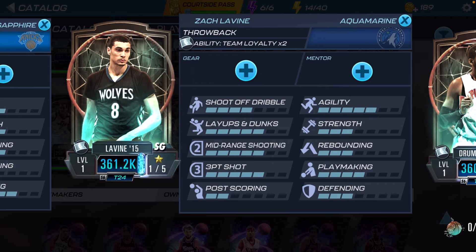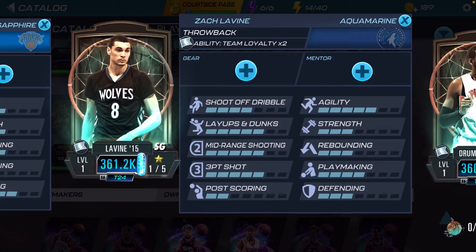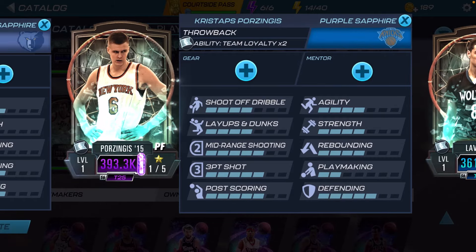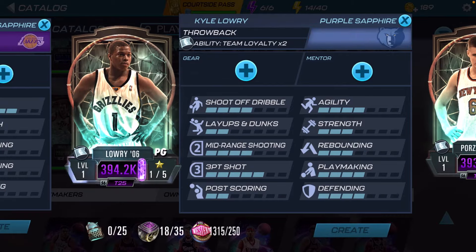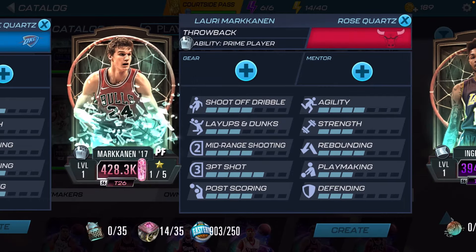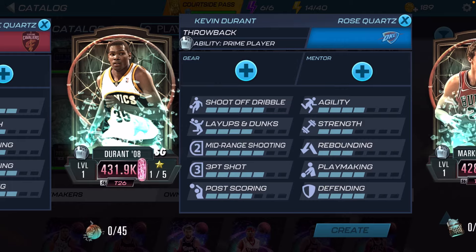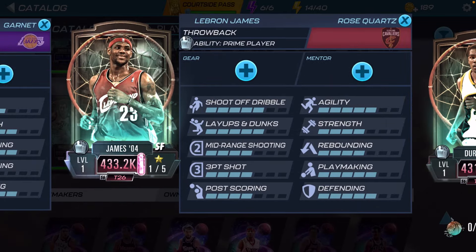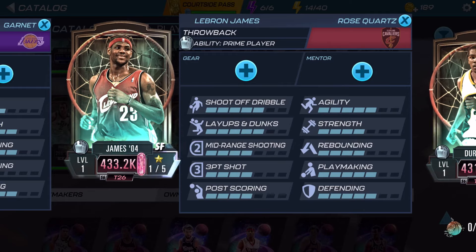LaVine's one of my favorite shooting guards, so this is a W, boys. And then for Purple Sapphires we got Kristaps Porzingis, Kyle Lowry, and Brandon Ingram. And now for our highest tier, Rose Quartz, we have Luka Doncic, Kevin Durant, and LeBron James — let's go, W!